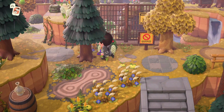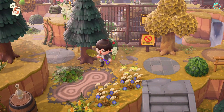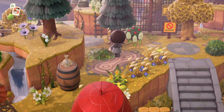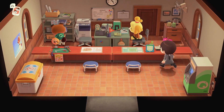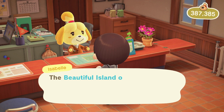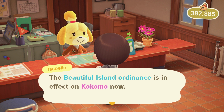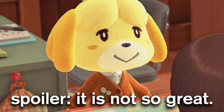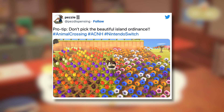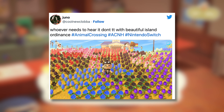With all of this in mind, one simple action you take could really affect your island, with flowers taking over practically every corner of it. This would be if you were to head into resident services and set your island ordinance as the beautiful ordinance. Now if you love the plants and greenery of your island, this might sound great, but it could overwhelm you. Take a look at this player, for example, whose island has been absolutely overwhelmed with flowers — especially if you time travel as well. It could really ruin your island in some ways.